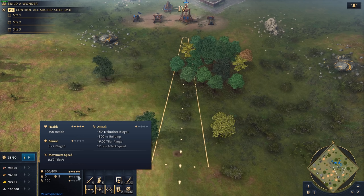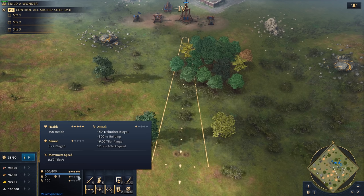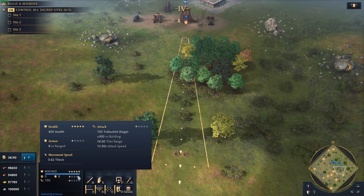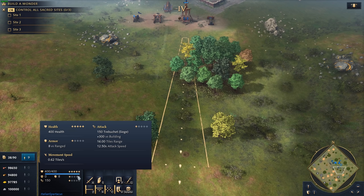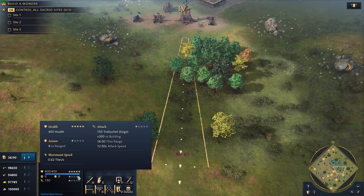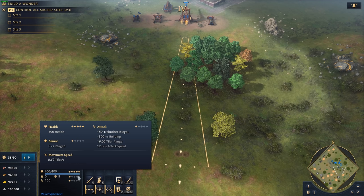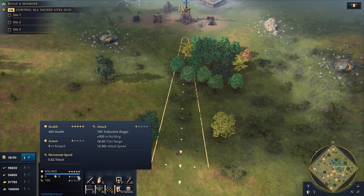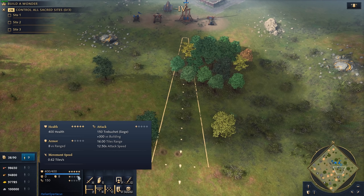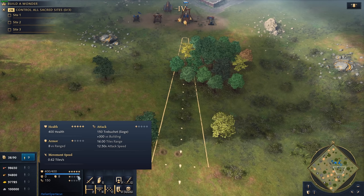The real big downfall of the treb is it's very slow to set up and very slow to get its shots off — 12.5 seconds between each shot. So you want to make sure these are very well supported. All siege pieces need support, but the trebuchet especially, because your opponent is going to rush it as fast as they can. Even one or two trebs can knock a keep out very quickly unless your opponent counters the damage with villagers, and even then they'll be hemorrhaging wood to do so. So they're going to want to shut down your trebuchet quite quickly.